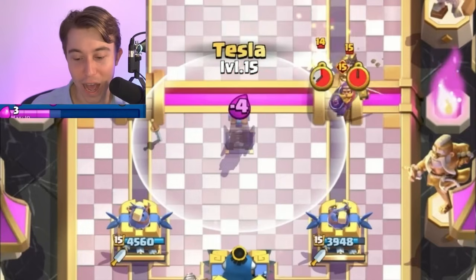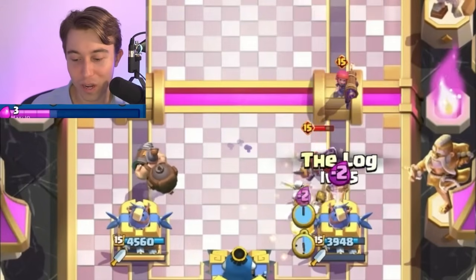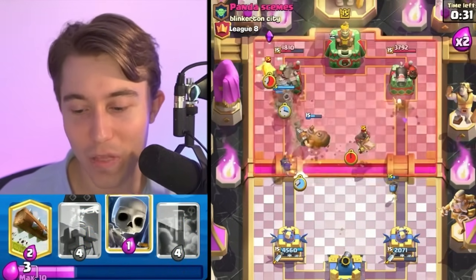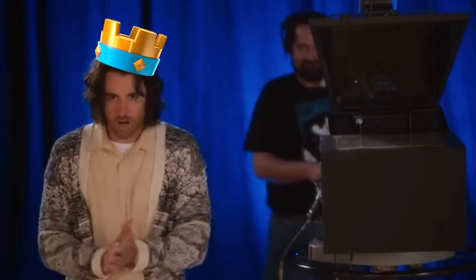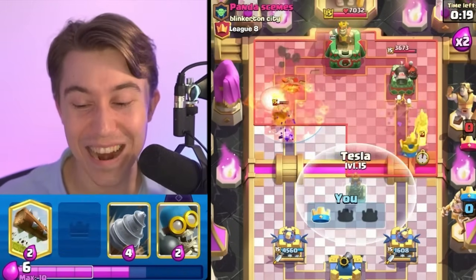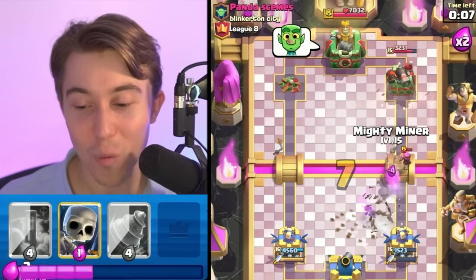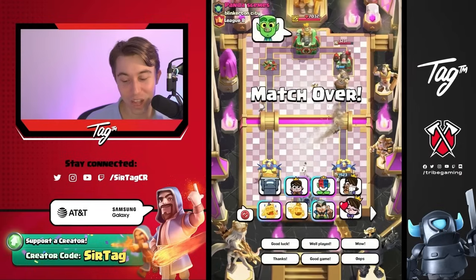We can now go in for our Tesla again and show the power of the evolved Tesla. We can go for an Ice Spirit — notice how he's earthquaking but not on what he wants. He's literally going to earthquake on the wrong thing. Then we go Ice Spirit on top of the Firecracker and the Hog Rider only gets one hit on our tower. But the evolved Bomber though — that's two hits, that's three hits and you're out of here. Three hits and your opponent's out is the motto of the evolved Bomber with this stack. GG and well played. One of the most fun games for us and probably one of the most frustrating ones for him.